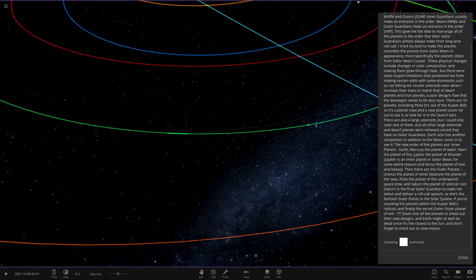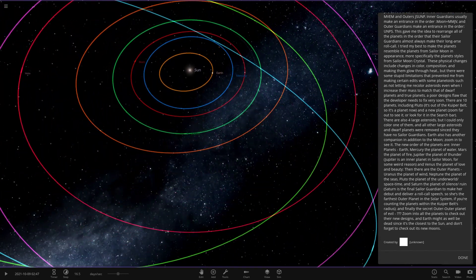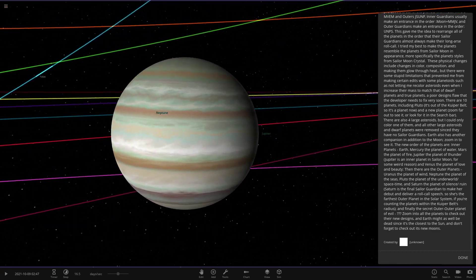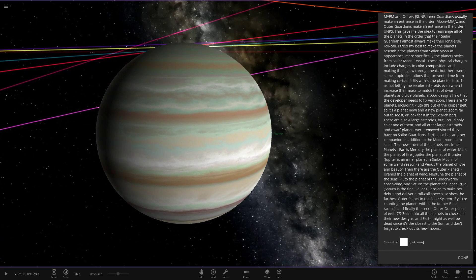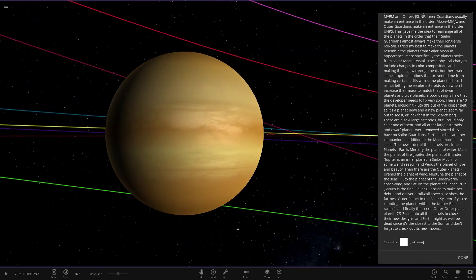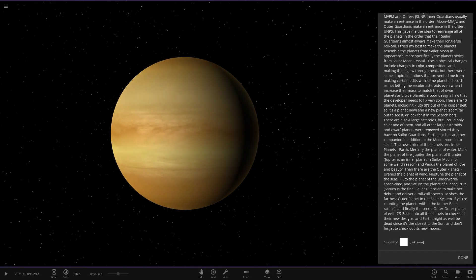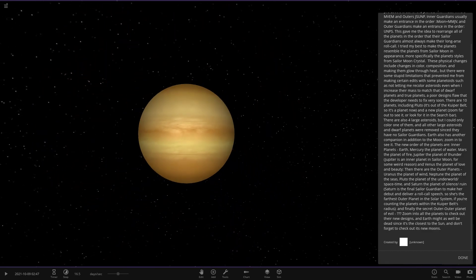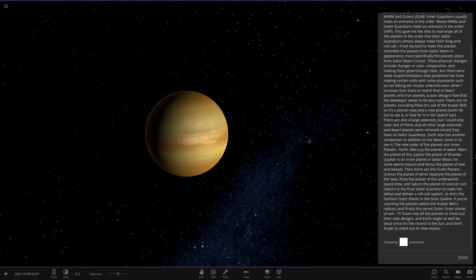Heading out to Jupiter — Jupiter and Venus are swapped in this order. Jupiter is the planet of thunder, so you can still see the regular Jupiter colors but with some green bands added in. Looking very nice. Then Venus, the planet of love and beauty — made into a gas giant version. The cloud coloring actually resembles real pictures of Venus quite well. That's a really cool and convincing gas giant Venus.